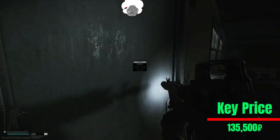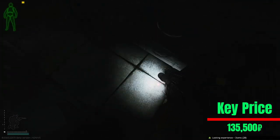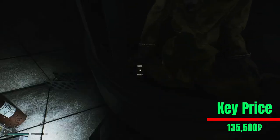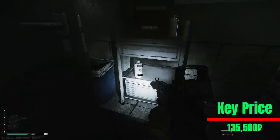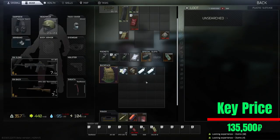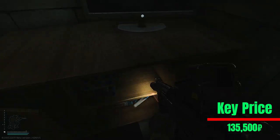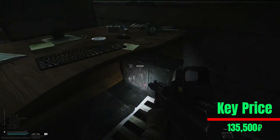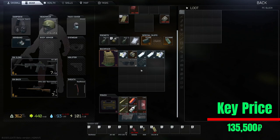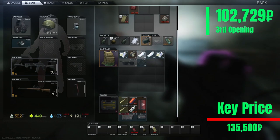So this is what we get in the second attempt. Third attempt: meds again, nothing else in here. All I want for Christmas is a splint — knuckle, knuckle, knuckle. Something else? Give me something good, not meds. Another sauce — sauce is good. No gold chain, nothing else, nothing here, nothing here. No GPU, nothing. So on the third run, this is what we get.